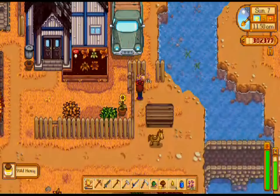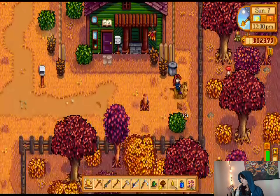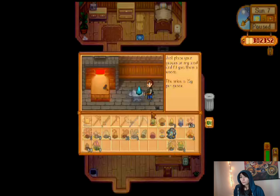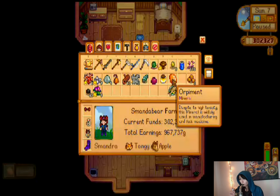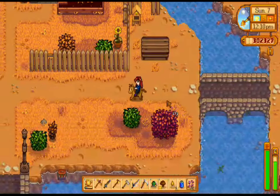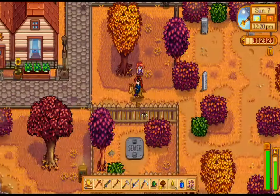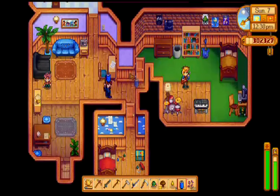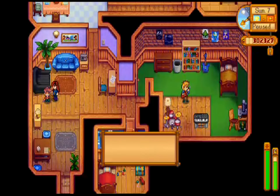Right now I'm just checking all of my crab pots scattered throughout the town. I also make it a point to check every single trash can in Stardew Valley because you can find really valuable food items or things you might want, and you can get them for free. I make sure not to check the trash cans when civilians are nearby because they will get upset if they catch you.